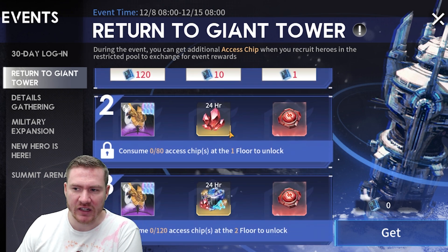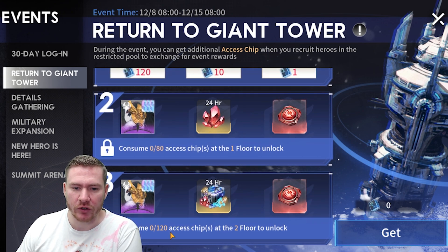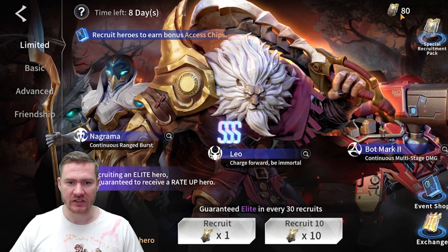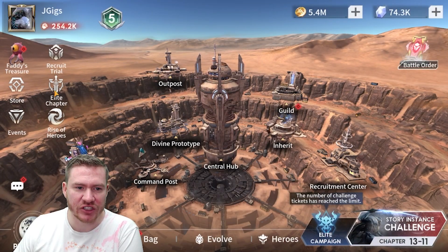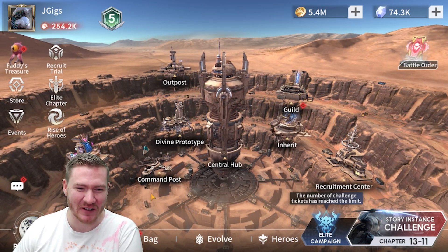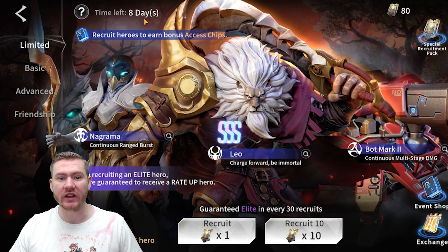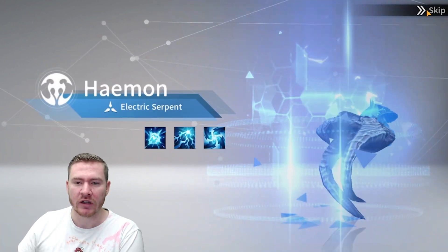You have to spend 80 chips to unlock the second floor, and then 120 to unlock the next floor. I was able to scrounge up exactly 80 limited cards — I had 53 on hand, jumped around and did the Elite Chapter, bought all the ones I could buy from there, then did Rise of Heroes and got the last three I needed. So we managed to get at least 80. I thought we'd pop the cards here to see if it's a one-to-one ratio and see how many access chips we're getting. Then we'll jump over and see the cost for rewards on the second floor, assuming it's a one-to-one ratio.